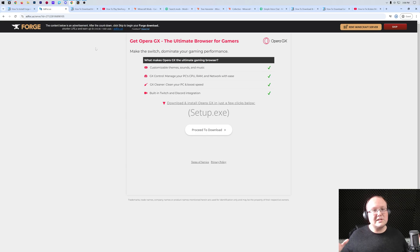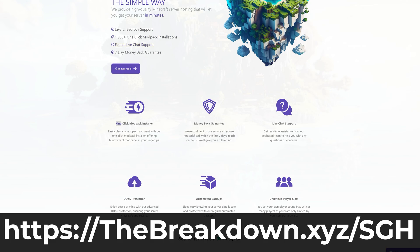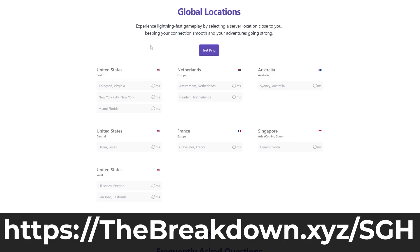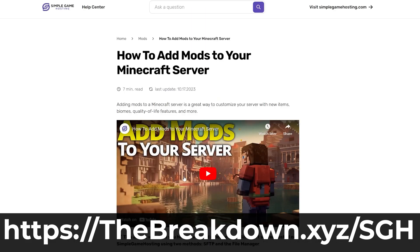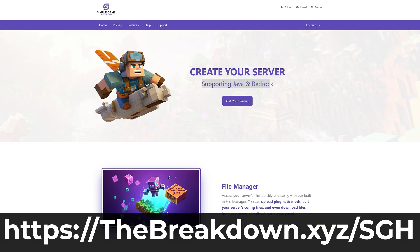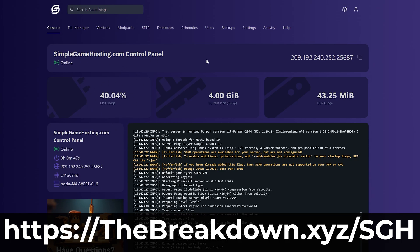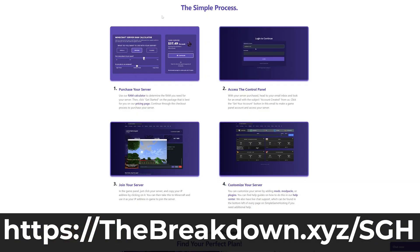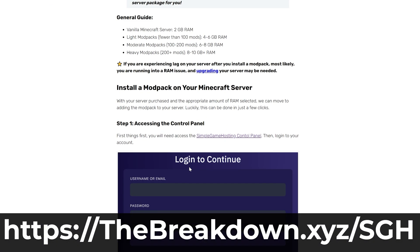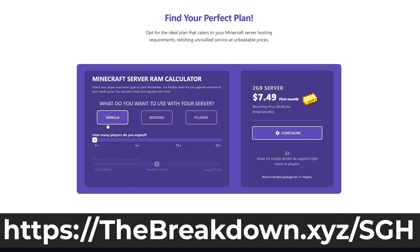While Forge is downloading, a word from our sponsor Simple Game Hosting. Go to the first link in the description — thebreakdown.xyz/sgh — to start your very own 24-hour DDoS-protected Minecraft server running Minecraft mods. You can install any mods you want and play with friends. There's also one-click installation of hundreds of mod packs from CurseForge, Feed the Beast, and other platforms, plus expert live chat support to help you out.